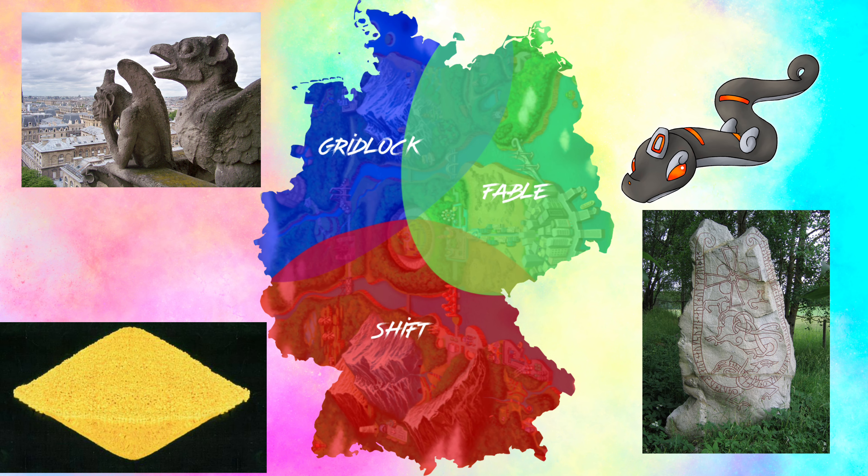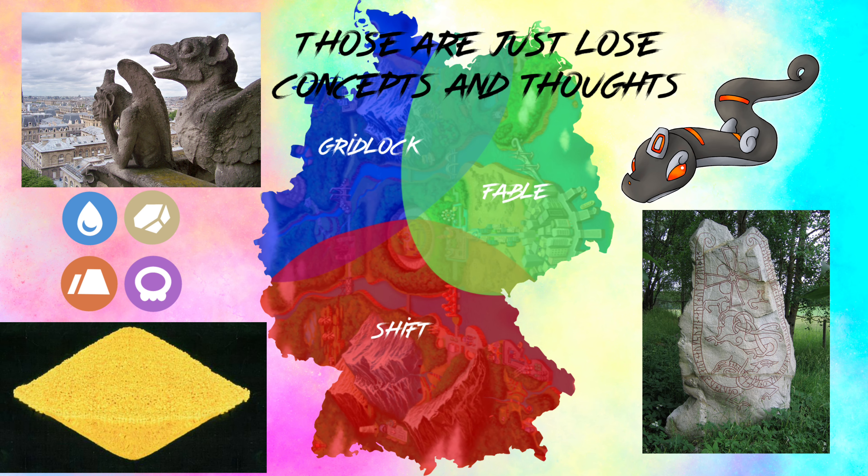As an overarching theme I thought of different stones and minerals that represent the areas. Fable has the magic runestones, gridlock has stones used for architecture, and shift will have the mineral uranium. So the gridlock pseudo legendary will be based on a gargoyle — that was my plan from the beginning. For types I thought about Water/Rock for the gridlock one because of the gargoyle theme, and Ground/Poison for the shift one because uranium is radioactive. Nothing is set in stone yet — I just wanted to share my concept and thoughts, and I'll adapt it to whatever you come up with.